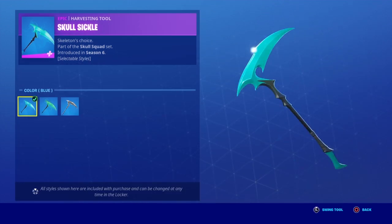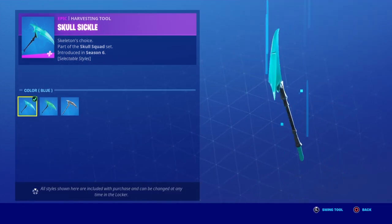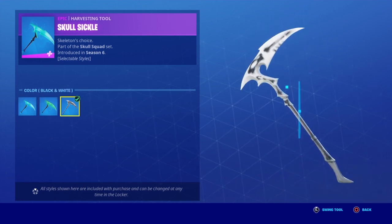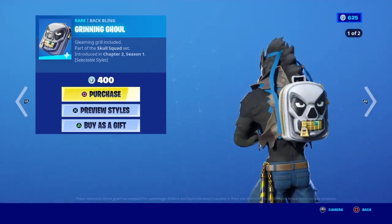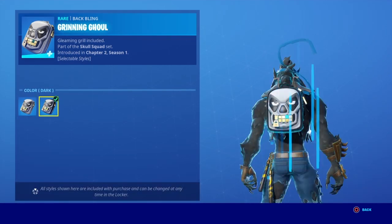And then Skull Sickle also has three selectable styles — one looks bluish, one's greenish. This one has three selectable styles for the three selectable skins. And then we have Grinding Goal glider, which also has selectable styles.